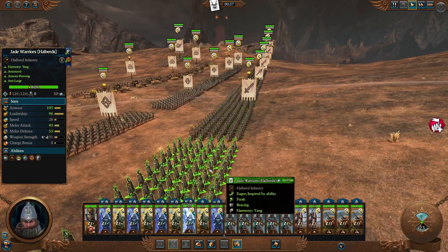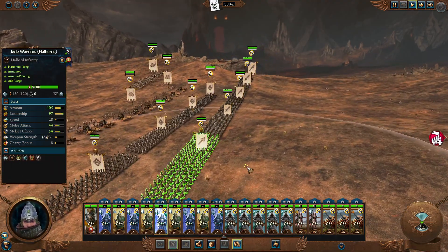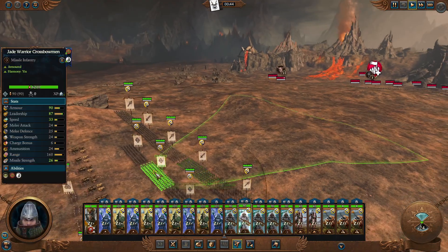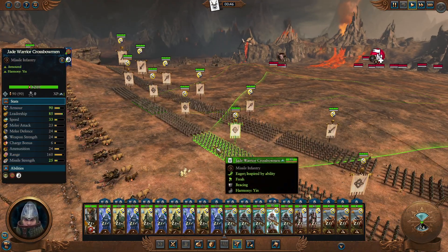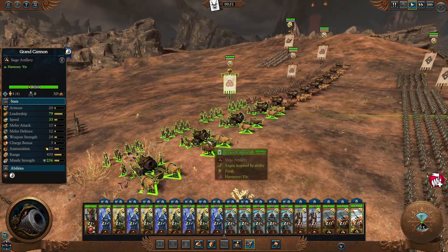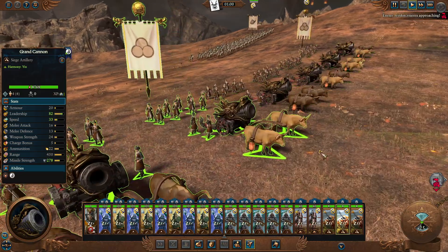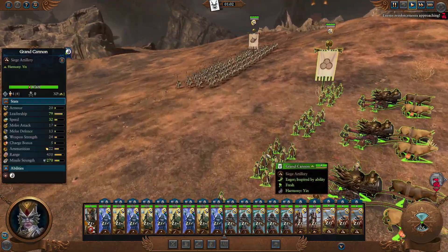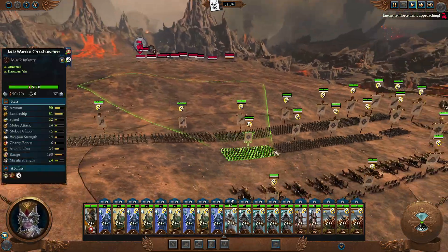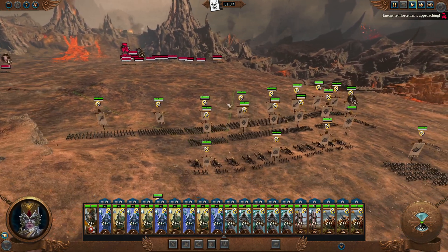We've got buffs from Zhao Ming's faction and things of that nature — decent damage. The thing that really makes this work is the fact that you have ranged variants. The one non-Jade Warrior unit in the army is some artillery. I'd recommend Grand Cannons, Crane Gunners, or the Fire Rain Rocket. You could do Balloons, but then you'd want some Longma, and at that point you're ruining the theme — it's no longer a Jade Warrior stack.